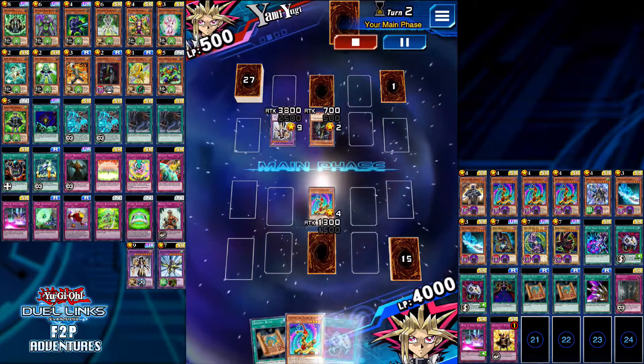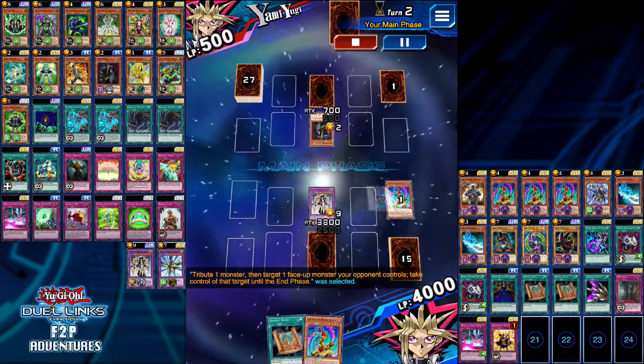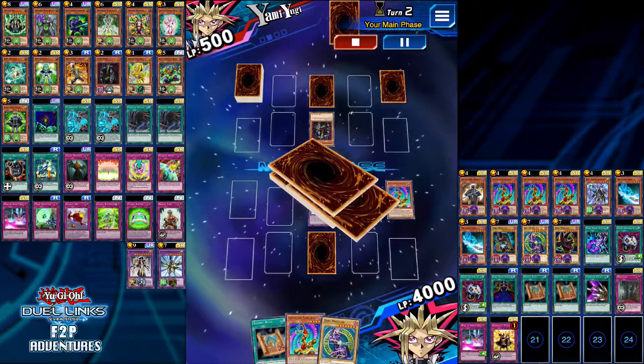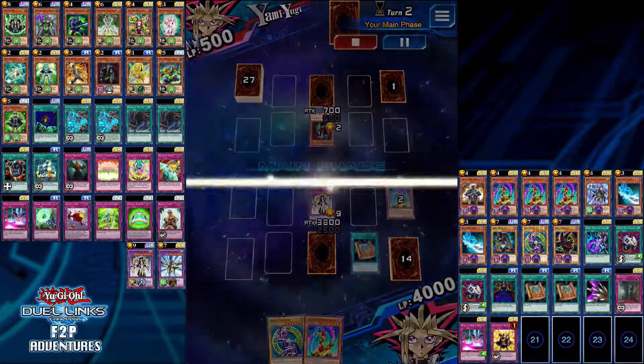Now this duel is hilarious — he fusion summons a really strong monster using Cyberstein, and I just Econ it and special summon a Dark Magician. Not that I needed to, but I did it just in case his back row was like Econ or something.